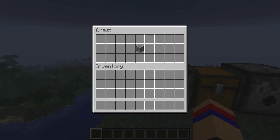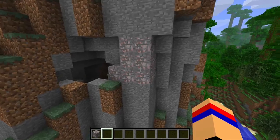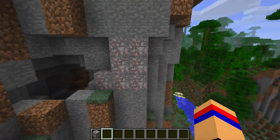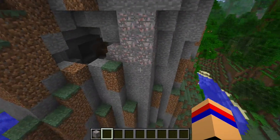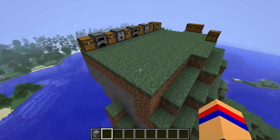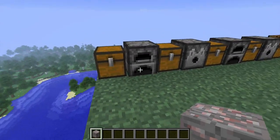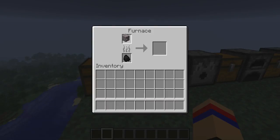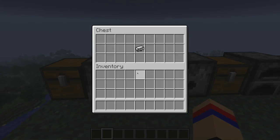The first object you can get is Platinum Ore. Platinum Ore, as I found over here, you can just find in caves and stuff. It's not that rare, so this is what it looks like compared to stone. It's just like another regular ore that you can find when you're mining, and it gives you this Platinum Ore block. When you put this into the furnace, it smelts just like most of the other ores, and it gives you a Platinum Ingot.